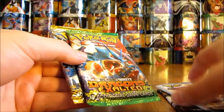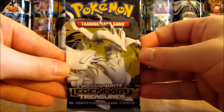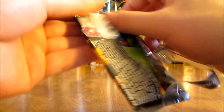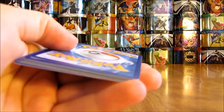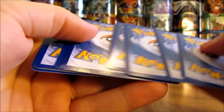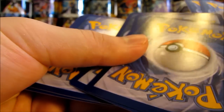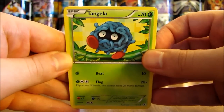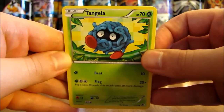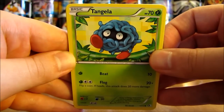We're actually going to go newest to oldest and start with Legendary Treasures. I can't exactly remember the card trick in these packs. There are two Radiant Collection cards in this pack, as well as a Rare and a Reverse Holo. Potentially you can get two EX cards in one of these packs.